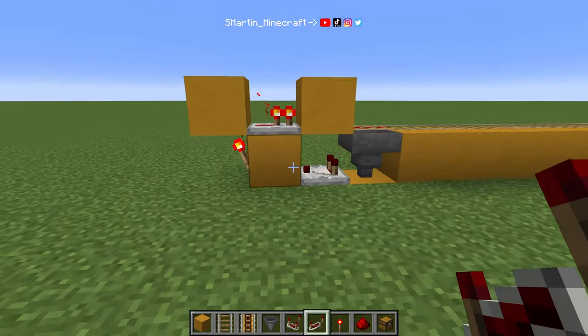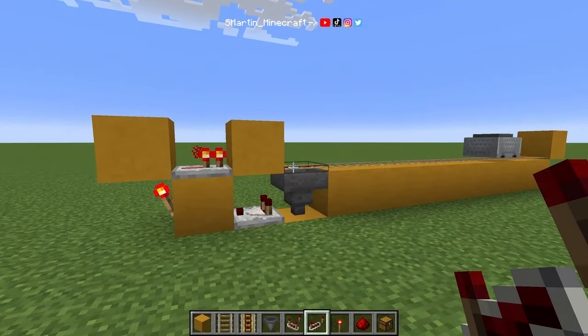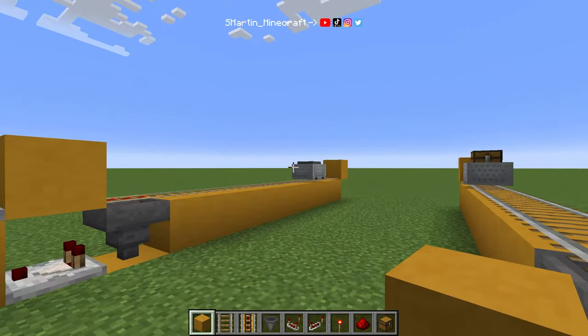If this hopper moves items, this redstone comparator will switch this torch off and power the rail. And if the minecart is completely empty, it will get sent back.